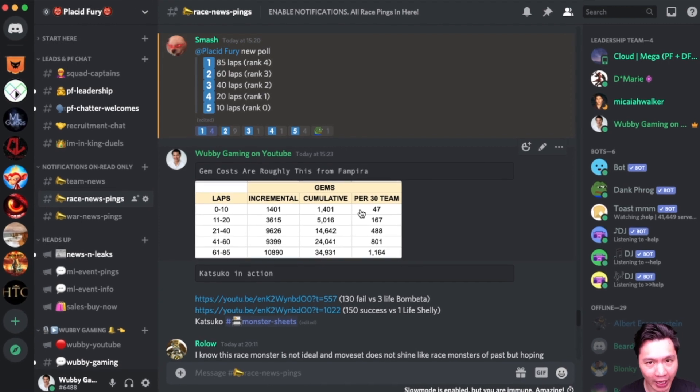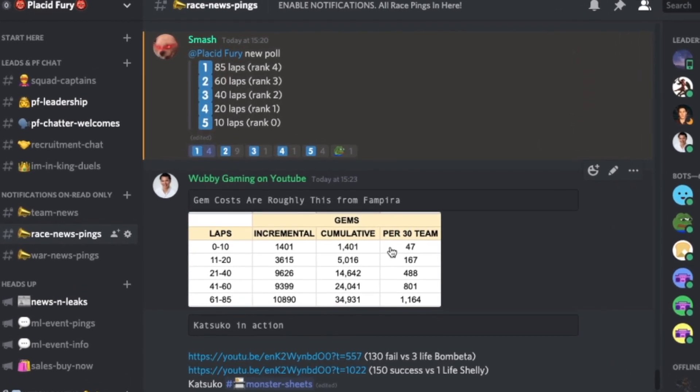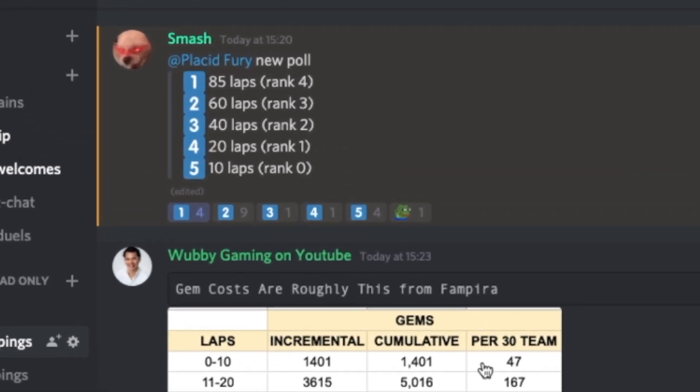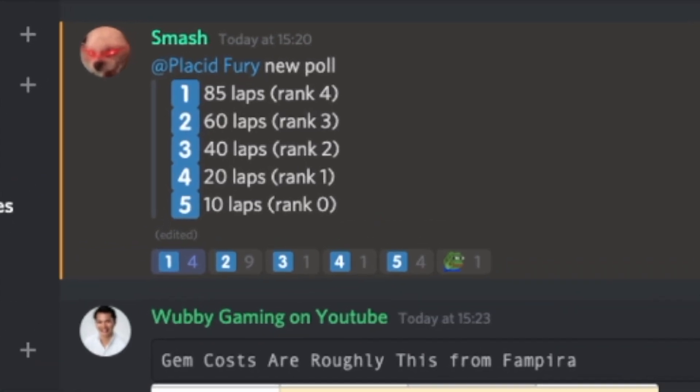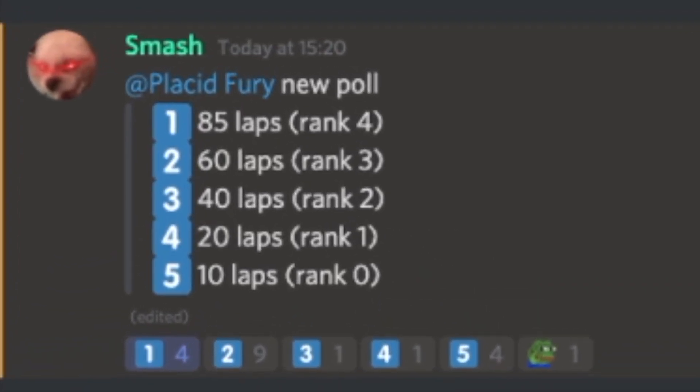Over in Placid Theory, we had one initial vote which was split between 85, 60 and 10 to 40, and it was actually even all the way through. So we're doing a re-vote, and this might be the first marathon in a long time where we aren't going to do 85 laps — it's looking like 60 is going to be the winner. Placid Theory, if you haven't voted yet, make sure to vote and check out this monster review as well, because that will help you make your decision.